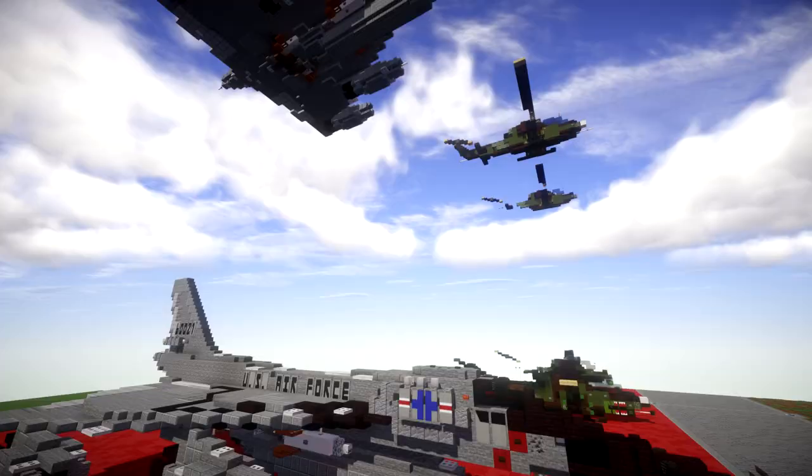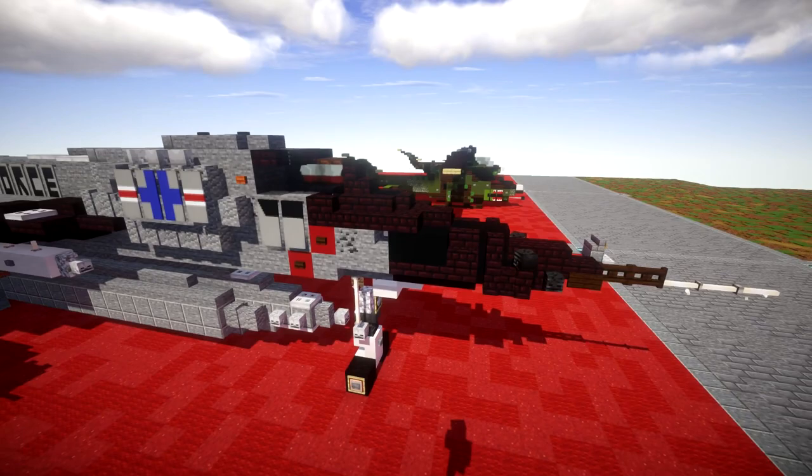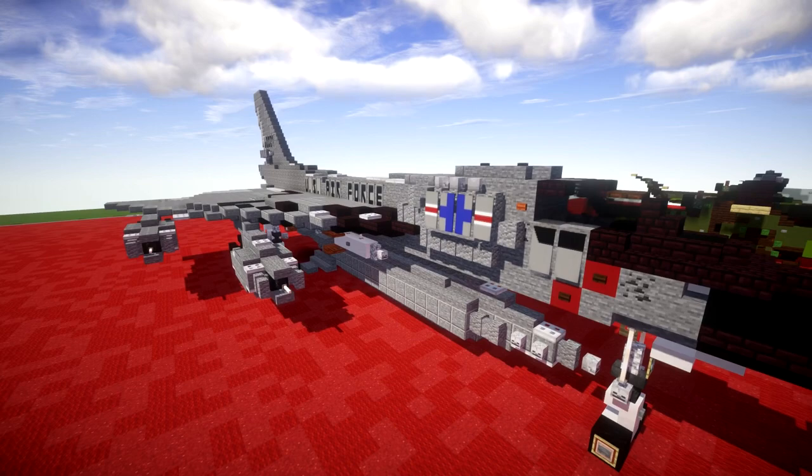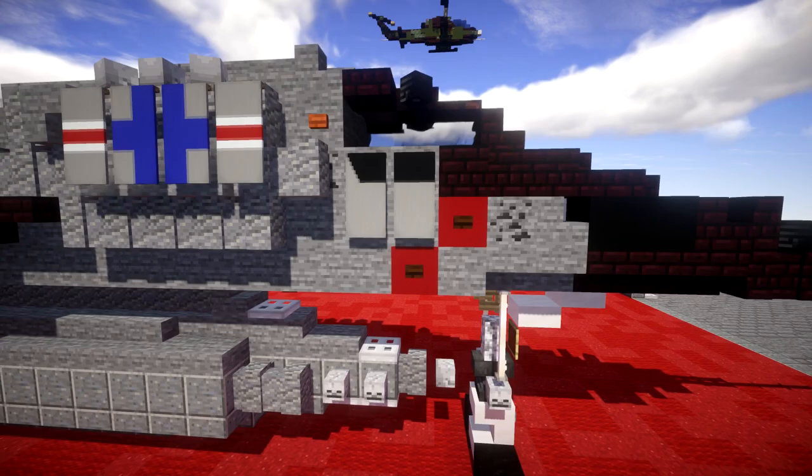To start off, we have the nose — the iconic paint scheme of a black tip nose that flows into the cockpit, and then basically a solid gray, kind of silver or chrome color. Unfortunately we don't really have a block to mimic that too well. We have detail all around here, and a little color here for the squadron — it had a band color depending on what squadron it belonged to.